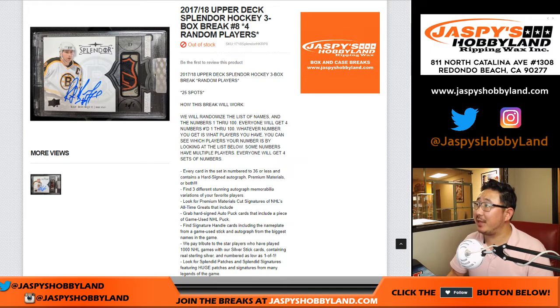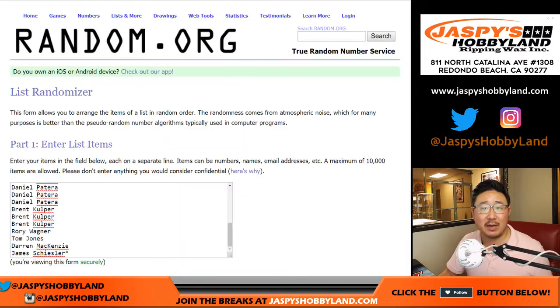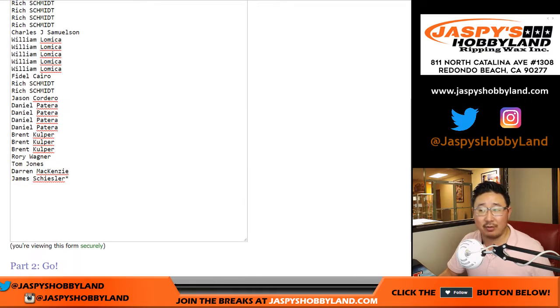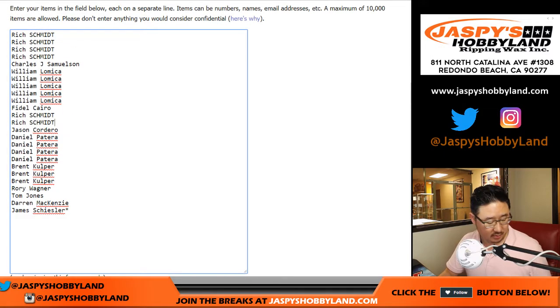Good evening everyone. Joe for JazzBaseHobbyLand.com with 1718 Upper Deck Splendor Hockey 3 Box Random Player Break No. 8 from JazzBaseHobbyLand.com. Big thanks to these folks for getting into the action right here. One spot gets you four things, so let's quadruple you up.